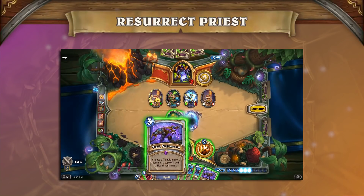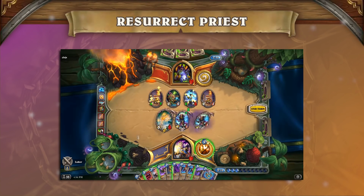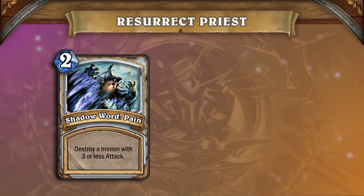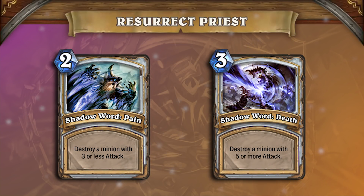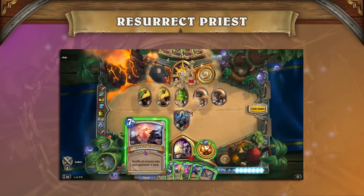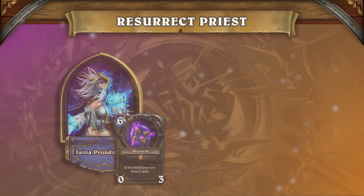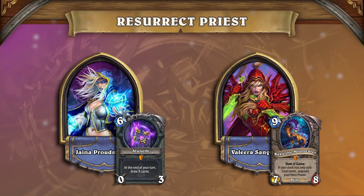Due to all the spell power minions, Spirit Lash not only clears the board but also potentially offers a lot of healing. Other cards such as Shadow Word Pain and Shadow Word Death also help you stay alive until the later turns. Against faster decks, you'll often just need to clear off their board and outlive their burn. In matchups such as Tempo or Odd Rogue, after removing their initial threats, you should focus on sticking a minion and out-healing their damage.